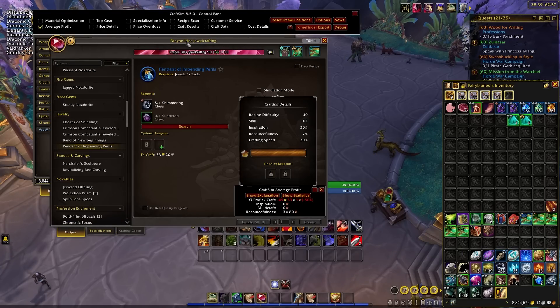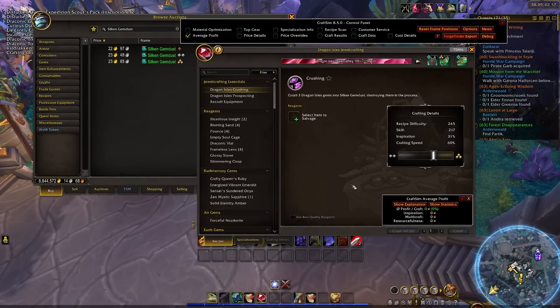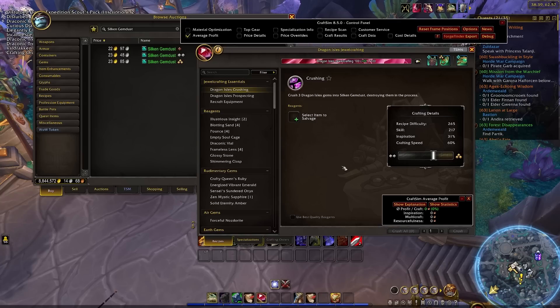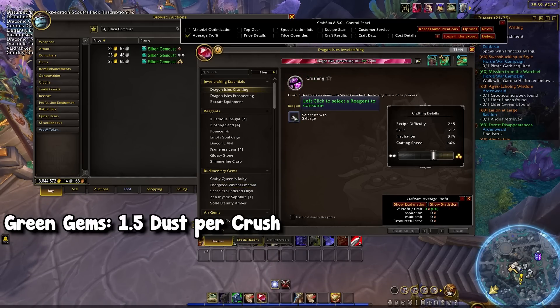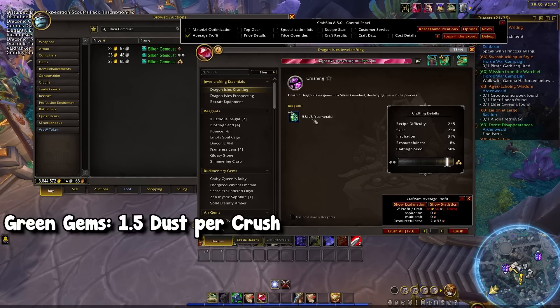The way you actually produce gem dust is through jewelcrafting, specifically through crushing — very similar to prospecting or milling. You're taking gems and producing gem dust. There are two different calculations you can do: crushing the basic green uncommon gems like the Queen's Ruby gives you an average of 1.5 dust per crush, and every crush requires three gems. For the more valuable blue rare gems like the Ysemerald, you get an average of about four dust per crush — so four dust for every three gems.